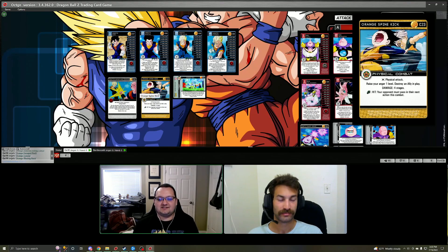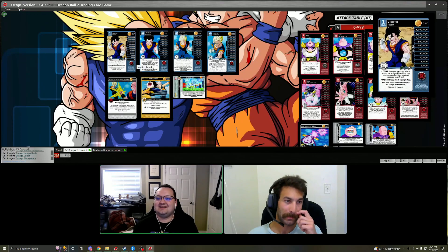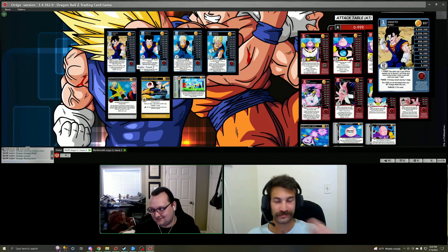Since Vegeto is a Saiyan personality, you can run Orange Spine Kick — another way to get rid of allies, end the combat if you want, or create a way to have two actions. Singing Drill was considered really bad for a long time until Vegeto came out. The drill is considered styled and when it enters play — and it's the first time a Singing Drill has come out into play during that turn — you can discard a card from hand to draw a card, and if it's during combat you can trigger all of Vegeto's shenanigans. On level one, if it comes in, you can use that to draw one card from Vegeto, draw another card from Singing Drill, discard one of those cards — it gets crazy.